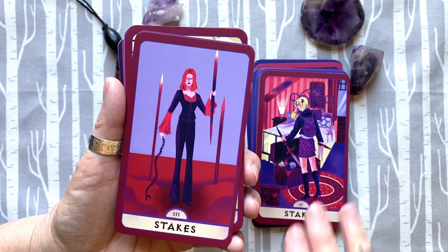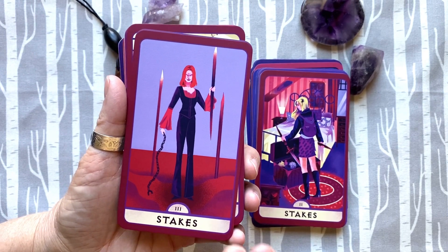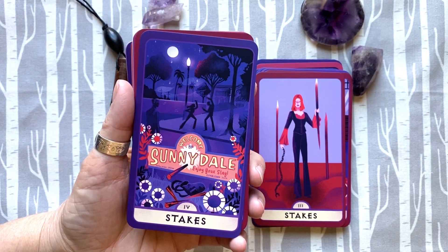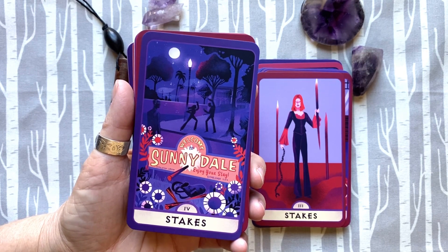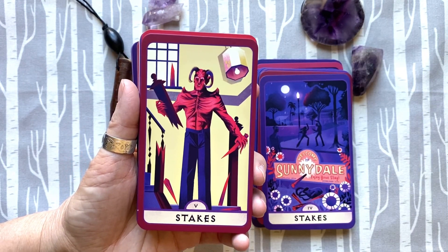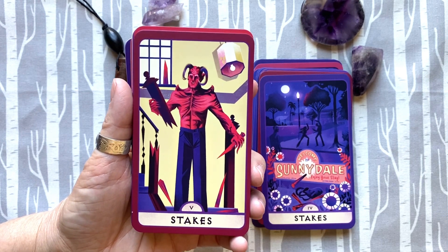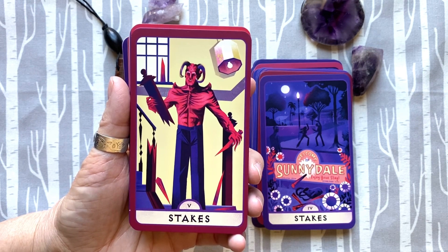It's really nice that these Minors are illustrated. I am not a fan of pip decks, so I was really happy to see these fully illustrated and to see Doppelganger Willow, because she's just too cool. The number of times I quote the episode where Giles becomes this demon — it's a little ridiculous, the amount of times it applies in my daily life.